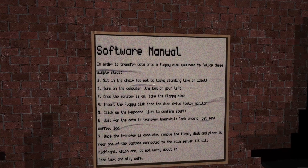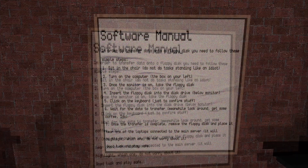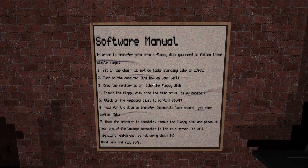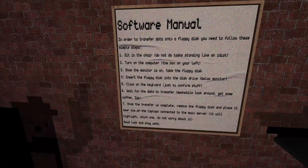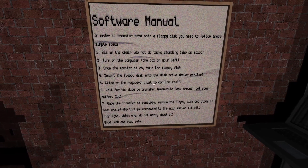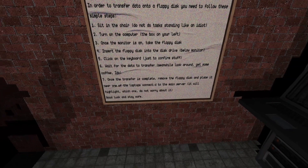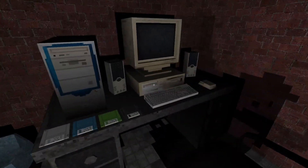Sit in the chair - do not do tasks standing like an idiot. Turn on the computer. Once the monitor is on, take the floppy disk - where is the floppy disk? Okay, I'll see some right here. Insert the floppy disk into the disk drive, click on the keyboard, wait for the data to transfer. Meanwhile, look around, get some coffee. Once the transfer is complete, remove the floppy disk and place it near one of the laptops connected to the main server. Good luck and stay safe. Okay, seems simple enough, right?